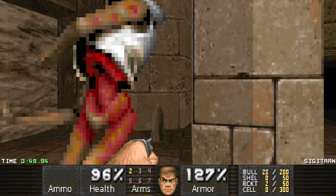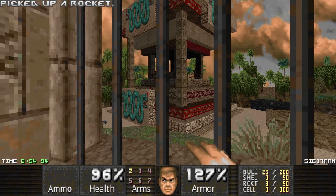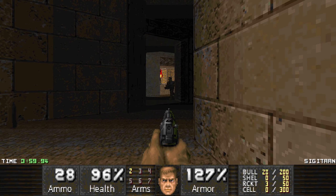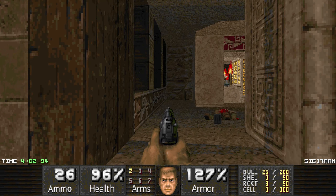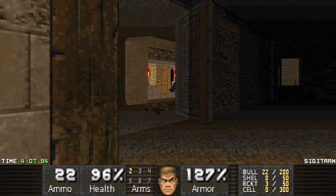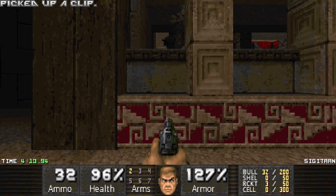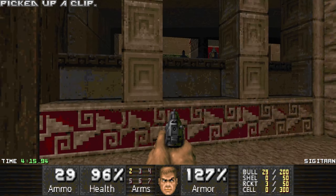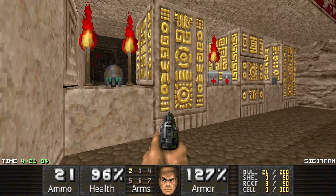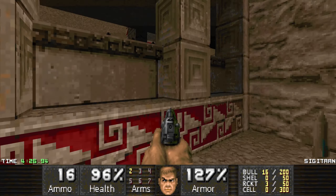Oh, a revenant! That was pretty lucky - no pain saved at all. Oh look, that's the red skull key, and quite a few zombie men up there - I will punch you. Very interesting map so far. I like a bit of ammo starvation, or at least when you get the berserk I'm completely fine with it, because you still have options.